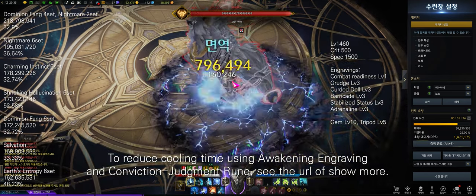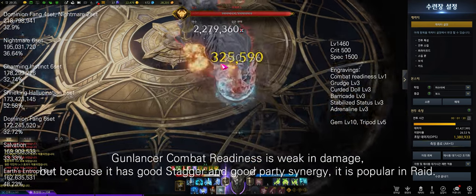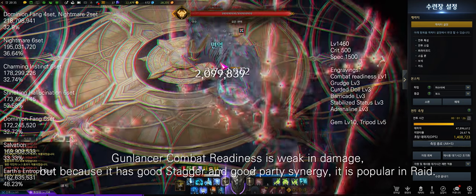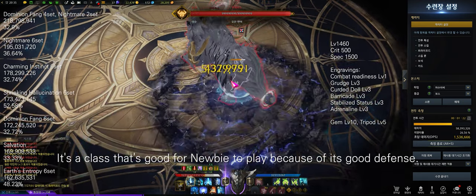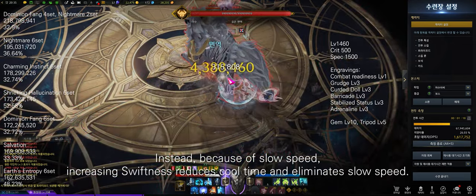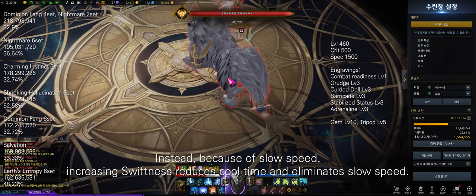Using the Awakening engraving and Conviction/Judgment rune is also recommended to reduce cooldown time. Gun Lancer Combat Readiness has weakened damage, but because it has good stagger and good party synergy it is popular in raids. It's a class that's good for newcomers to play because of its good defense. Increasing swiftness reduces cooldown time and eliminates slow speed.